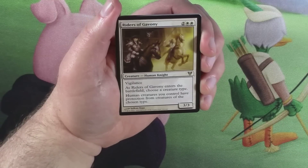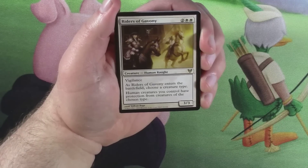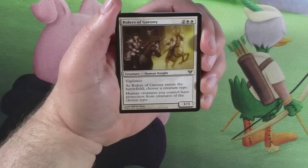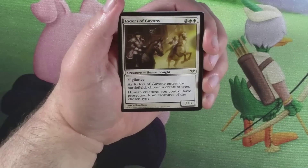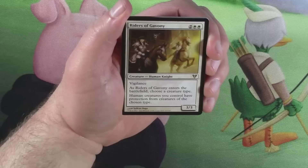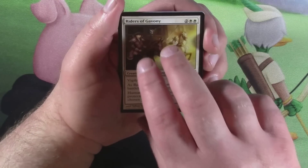For those of you that don't know, Riders of Gavany is a 3/3 human knight for two colorless and two white. It has vigilance. As Riders of Gavany enters the battlefield, choose a creature type. Human creatures you control have protection from creatures of the chosen type. Not too bad. I'm actually kind of surprised it never saw play, but I don't know anything about the metagames or any format, so that really shouldn't shock me.